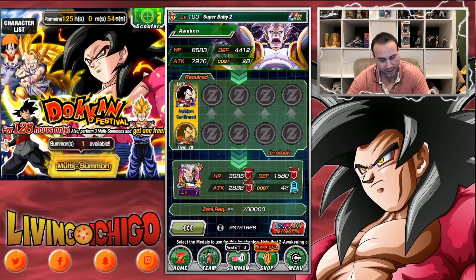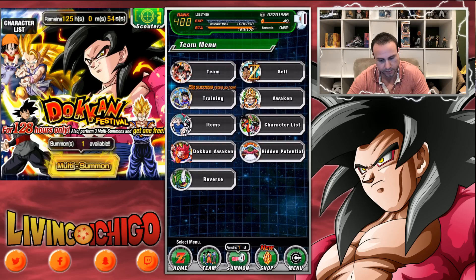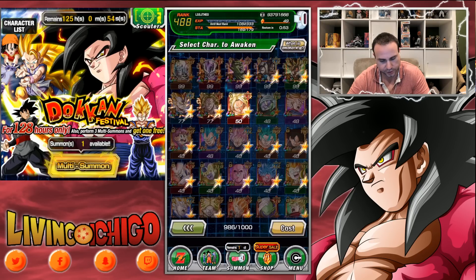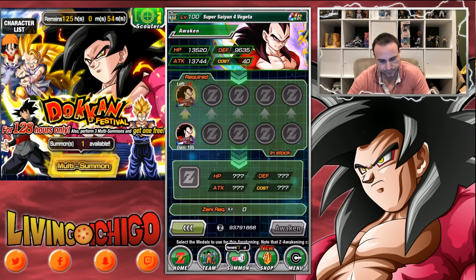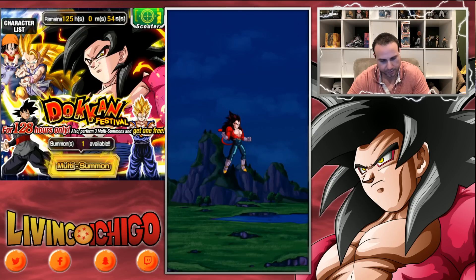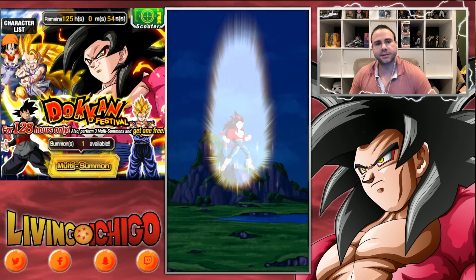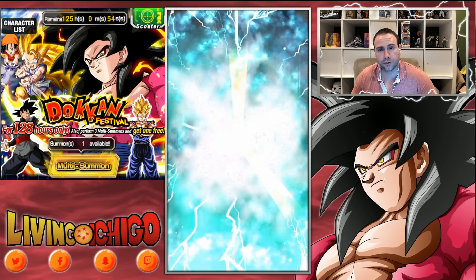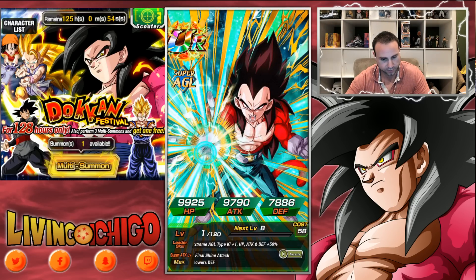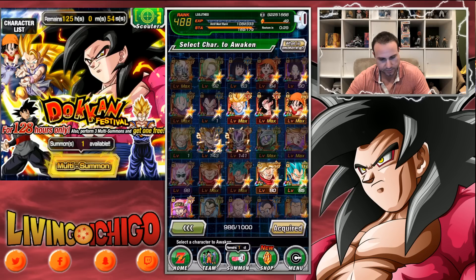Let's go ahead and Dokkan awaken Super Saiyan 4 Vegeta. I got him and used 77 metals — let's go ahead and Dokkan awaken him. I needed to finish gathering those metals; I was trying my best last stream but there are just so many Vegeta metals to farm.